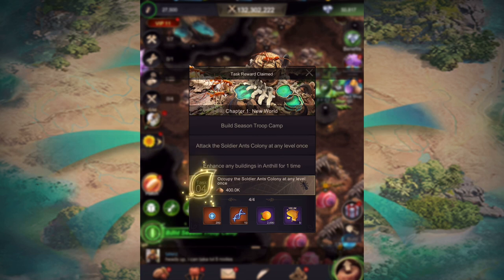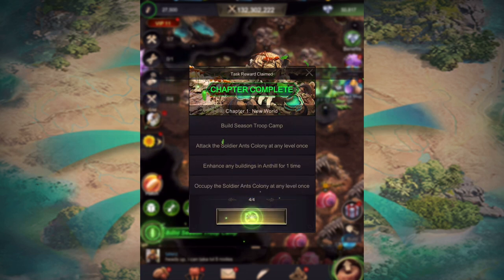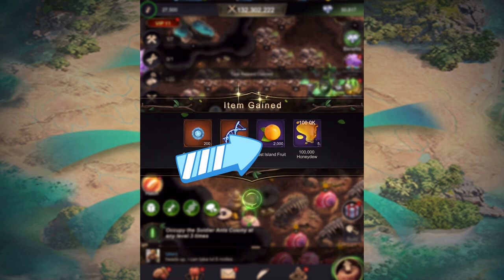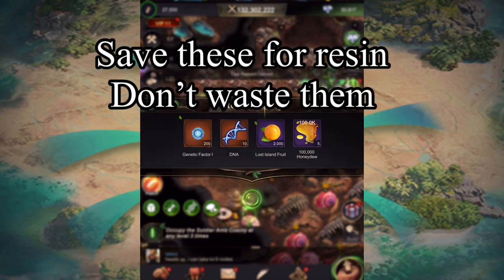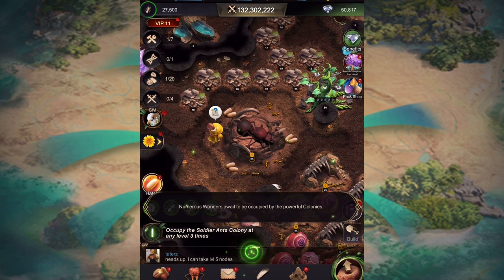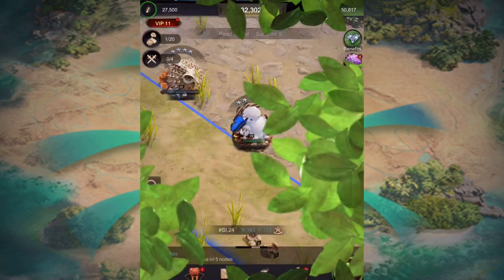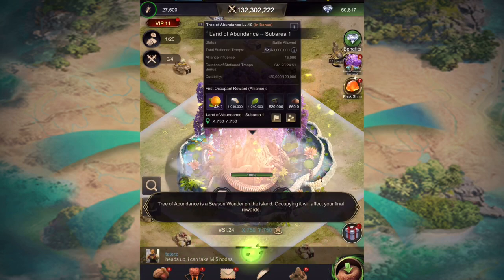When you've finished all of these little tasks that you have to do it will give you some rewards. These Lost Island fruits are really good, so just savor them — don't waste them. Out we go again. This is the Land of Abundance. The Tree of Abundance is a season wonder on the island; occupying it will affect your final rewards.